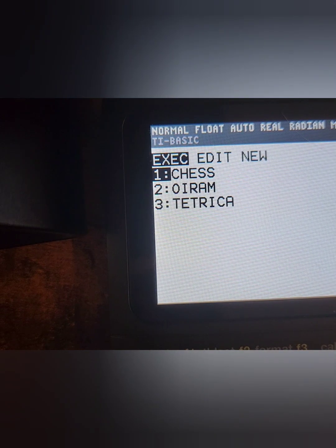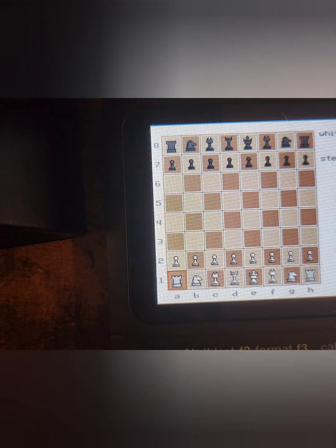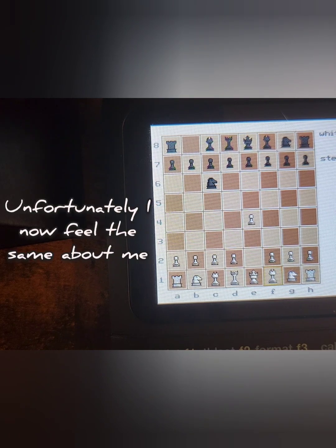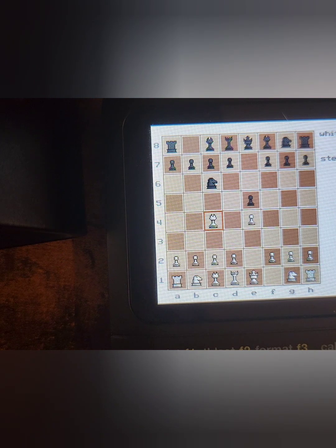So now we have to absolutely destroy the chess program. That is not okay. It's probably laughing at me because now it can beat me at math and at chess. It moves instantly and it's probably like 50 elo. Here we go — developing the bishop. Not the best opening, but how about we just try to Scholar's Mate it? Does it see mate?